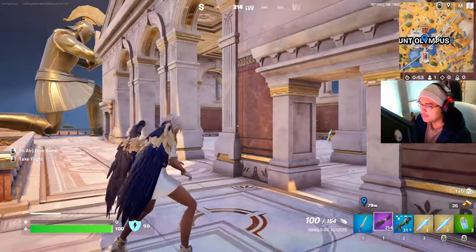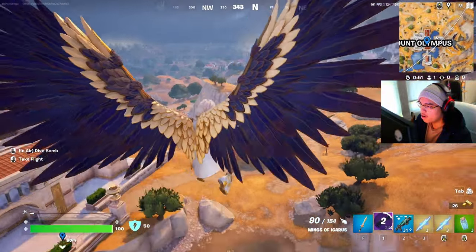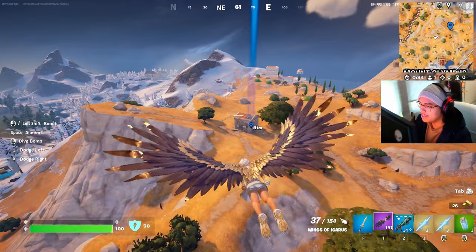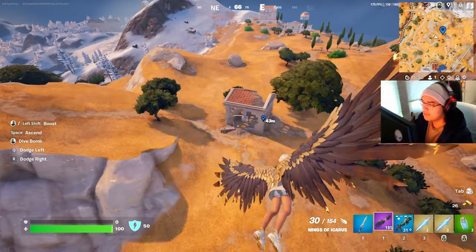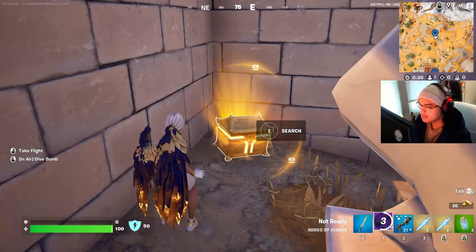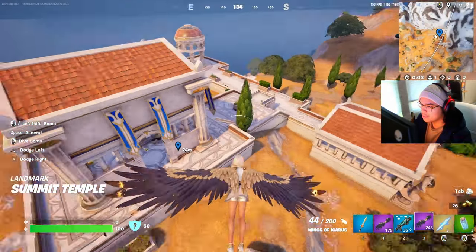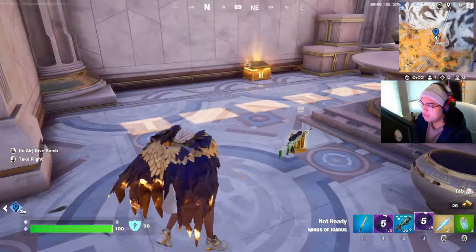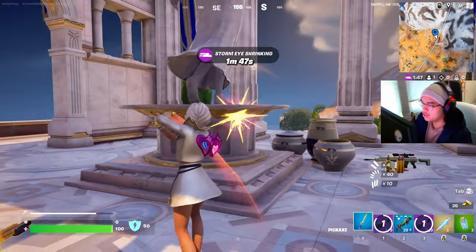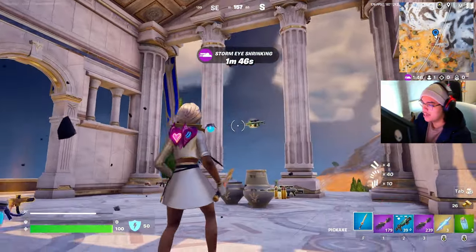Now that is all the chests in Mount Olympus. There are more chests over in the outskirts. The first one I'm pointing out is this one right here — this isn't that far from the Mount Olympus city. Right here, there's another one right over here. This one has multiple buildings, so you can loot up really well here.